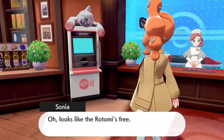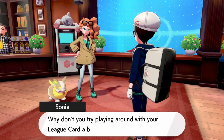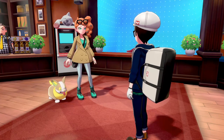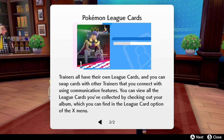Looks like the Rotom is free. Rotomi are a kind of Rotom information service — a handy machine for trainers. You can even use one to customize your league card. League card — like a trainer card? We get Leon's league card as a sample. Trainers all have their own league cards and you can swap cards with other trainers using communication features. You can view all collected league cards in your album, found in the league card option of the X menu.